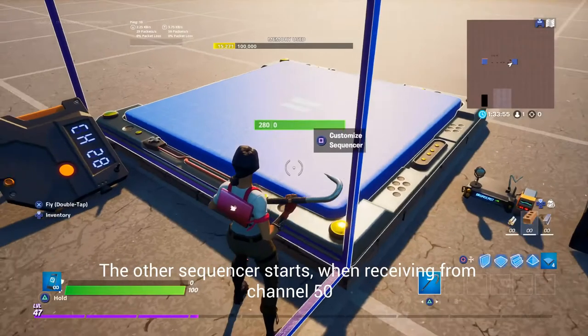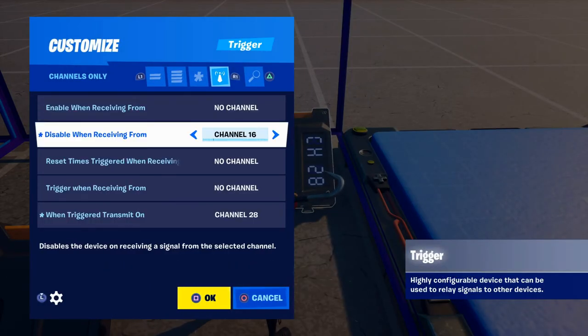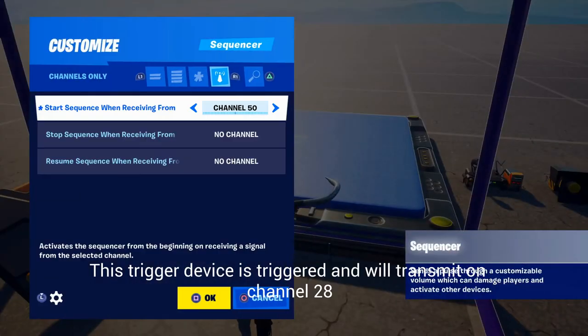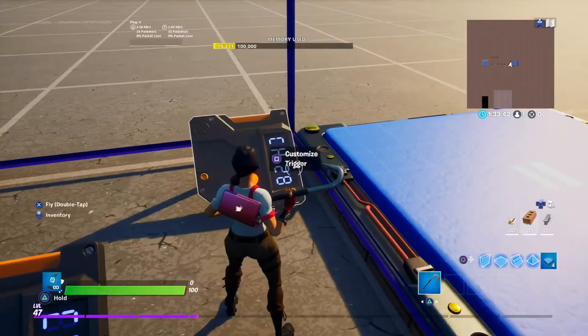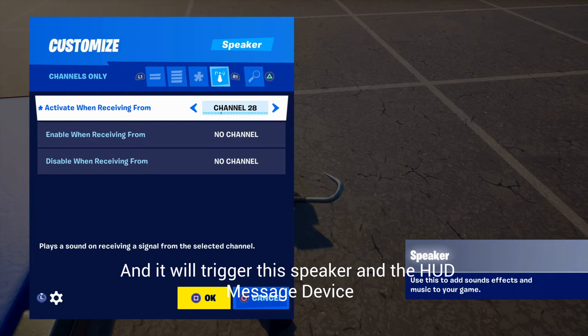The other sequencer starts when receiving from channel 50. This trigger device is triggered and will transmit on channel 28, and it will trigger this speaker and the hot message device.